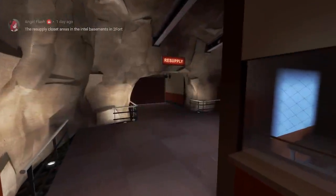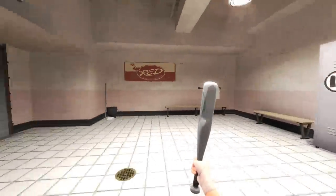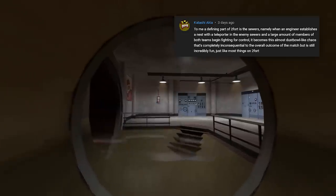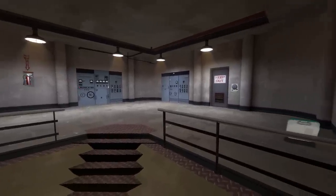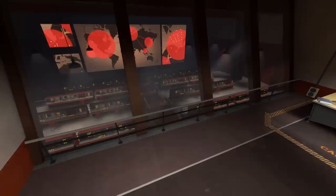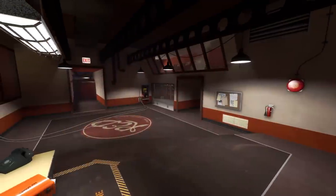A lot of people mentioned the resupply room in 2Fort and the 2Fort basement. It is a bit of a curiosity - a tag along from the days of Team Fortress Classic and Quake Fortress, and I guess it's part of the soul of the map. Another spot is the sewers, where many wacky hijinks have occurred over the years. And of course there's the 2Fort intel room - you get a good view of this spy base type place, with some old computers chugging away. It's almost the perfect engineer turtling spot.